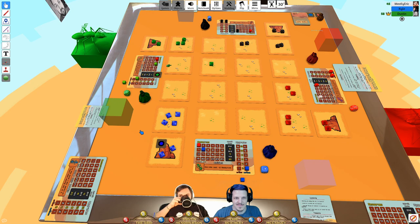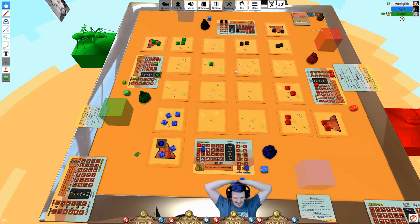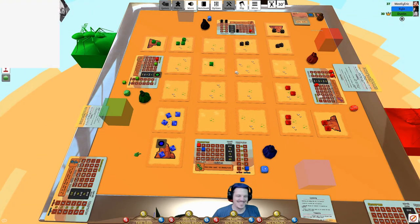Eric reconnects. His network had dropped — not a computer issue, just no internet. He needs to restart Tabletop Simulator to find the game session. The group realizes the game can't continue without him because all players move simultaneously, so there's no way to continue while someone is absent.